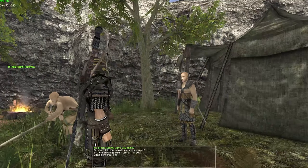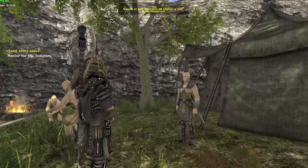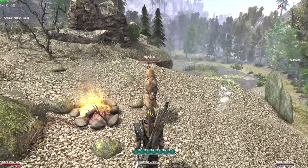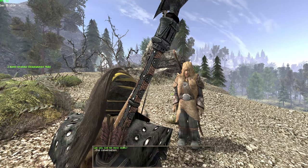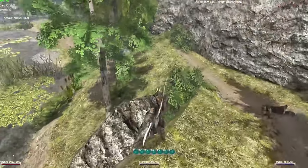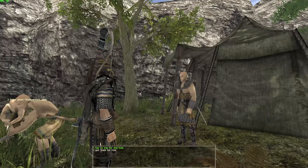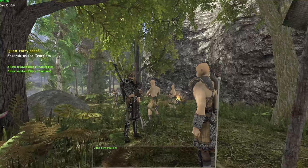T-Rex asks about sword practice and whether there's anything else we can do. He wants sheep skins, but there's an option to ask Grimbald for shadow beast skins instead — and he gives them for free. He gives you two shadow beast skins, and T-Rex will actually take these shadow beast skins. You get more experience that way, and he gives you a few elixirs in return.